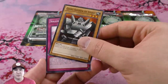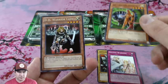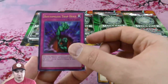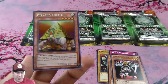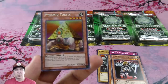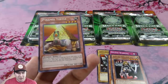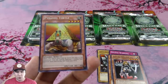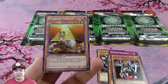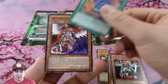We got a Solemn Warning here as a common. Our rare is DD Warrior Lady, and our ultra rare was a Bottomless Trap Hole — that's cool. Our secret is Pyramid Turtle. Pyramid Turtles are awesome — I love the zombie deck, it's a soft spot for me. I love all the rewarding cards like Book of Life and all that stuff. It's the best recruiting card in the game in my opinion for older ones, because you could spot something in defense position and it was based off of defense, not attack, and zombies barely have any defense. So it's good. And a nice super as well — Pulverization, very cool.